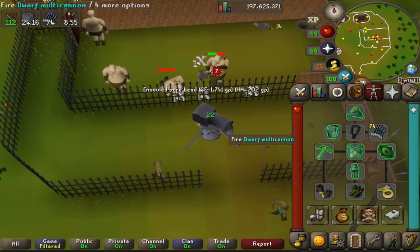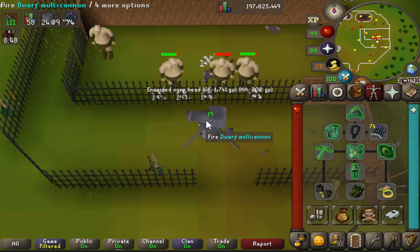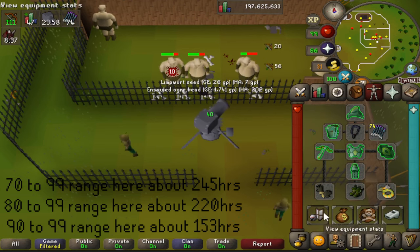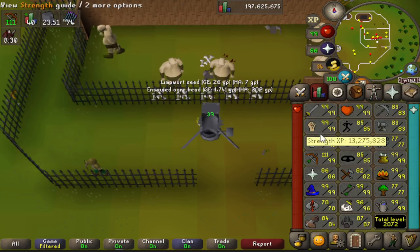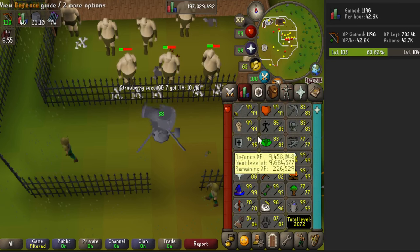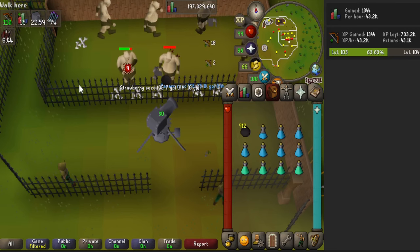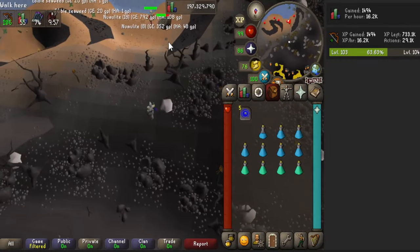I do not promote the use of an auto clicker, but if you did have one you could stand here for five or six hours and totally AFK, constantly clicking on your cannon to refill it - use it at your own risk. The amount of XP you gain here is determined by your ranged bonus, so the higher the range bonus and the higher your skill level, the more XP you'll gain. I have 99 range so this isn't efficient for me, but it's a great method - you just click every minute or so to refill the cannon. Do bring Telegrab because you might get a nice seed drop.